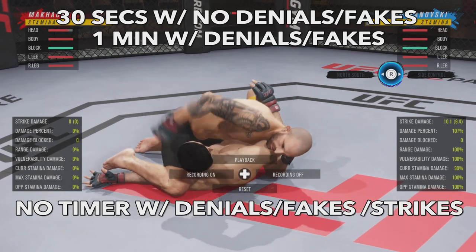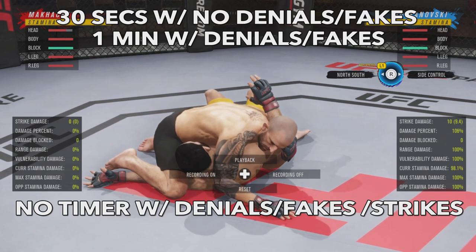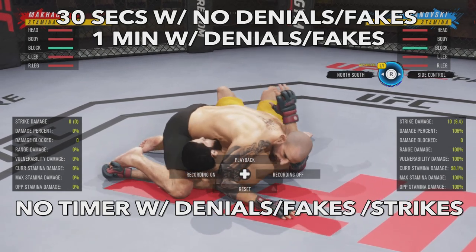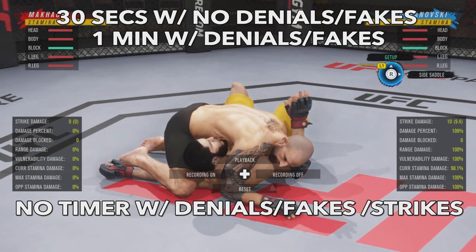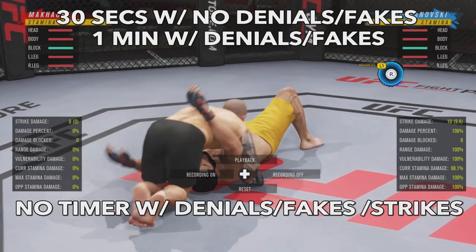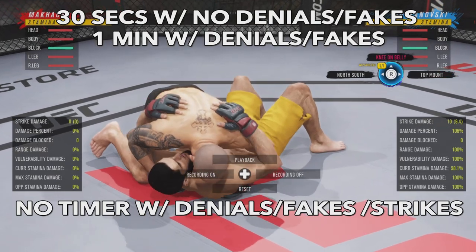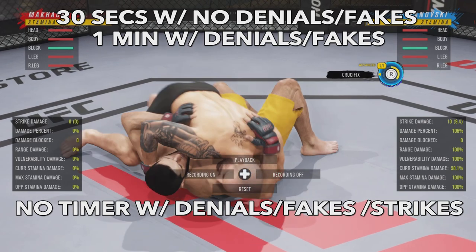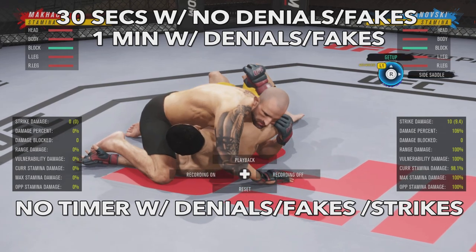In crucifix it's a bit unusual — it's 30 seconds with no denials or fakes even if you're landing punches. With denials and fakes it's about a minute. However, you can't really fake from this position without a submission like an Americana — if you try to fake you'll just end up going straight into the given position. Keep that in mind when you're in the crucifix position throwing hammers at your opponent's head.